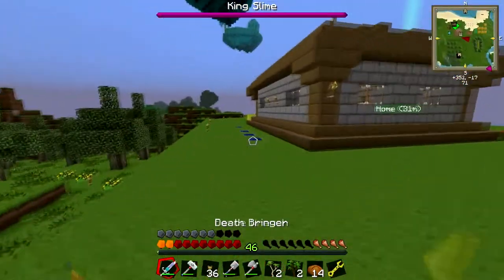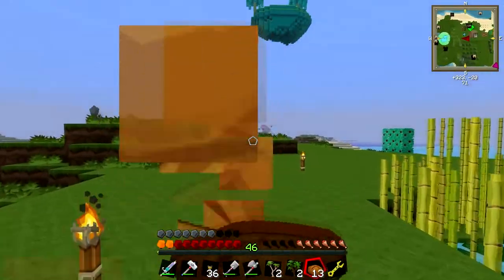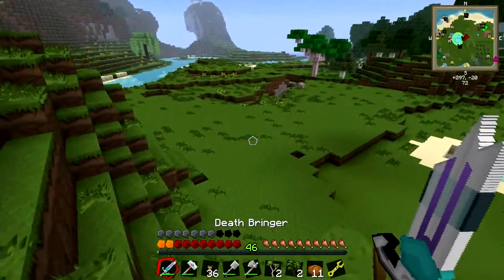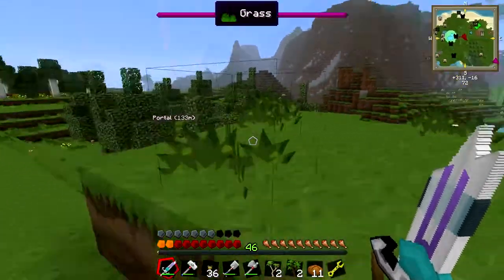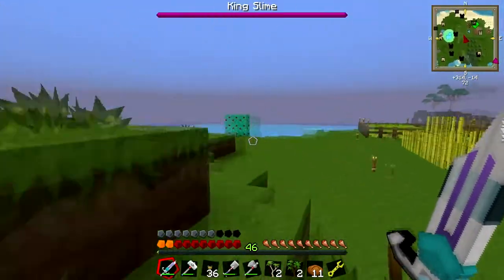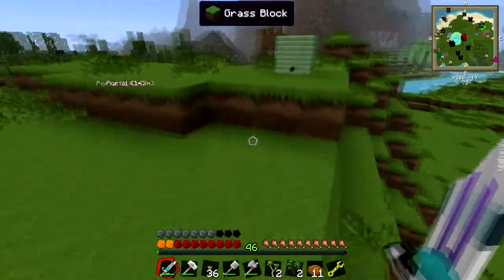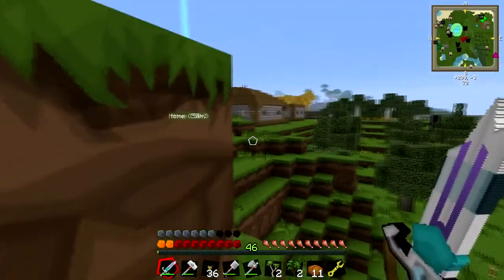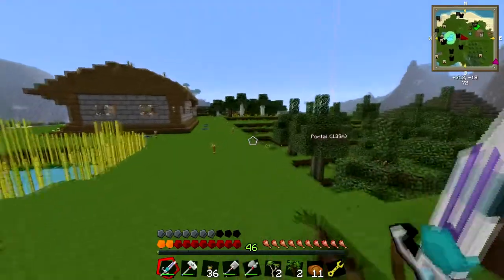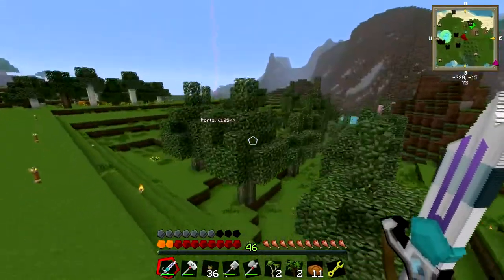Oh there's another king slime, let's go deal with him. He's obviously going to be over here — or not. Where's he at? Oh there he is — no, that's water. He's over here somewhere. Is he up there? He's in this vicinity. I don't know where he's at, so I'm just not going to worry about him.